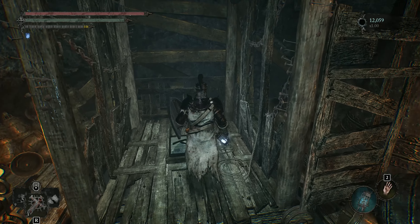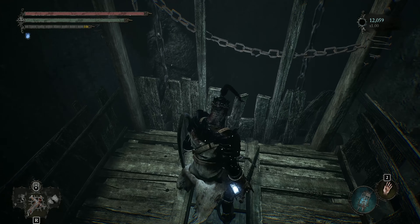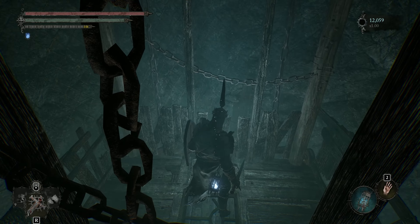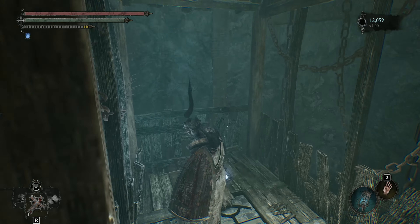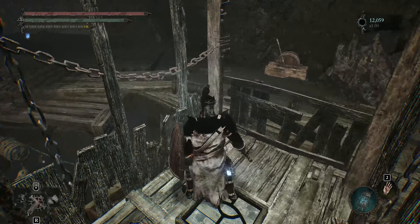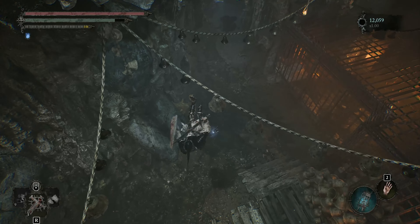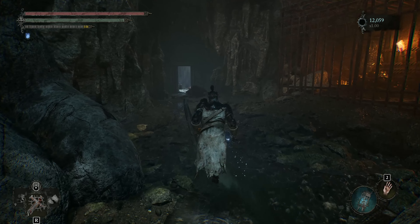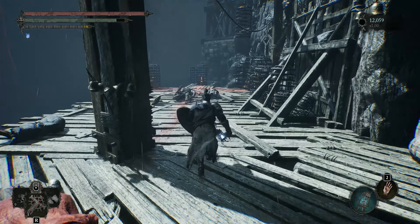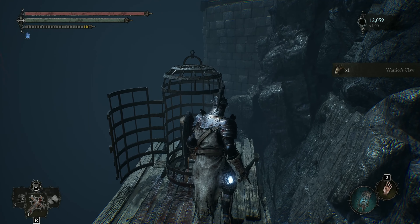You'll have to enter the lift to reach the lower level. Jump down to the lower level. After that, pick up the Warrior's Claw from here. And there you have it, folks.